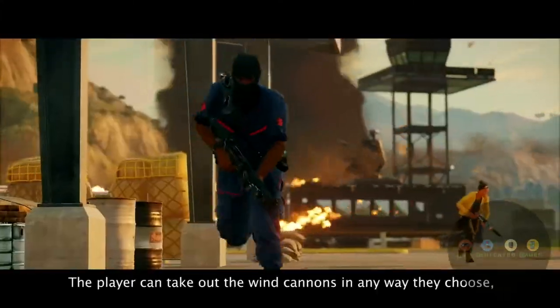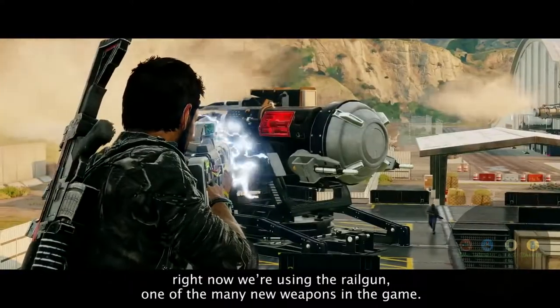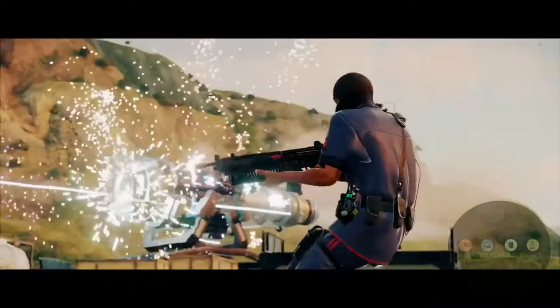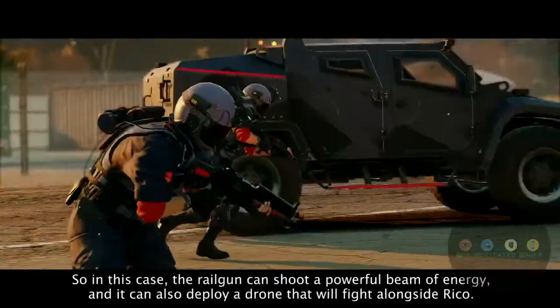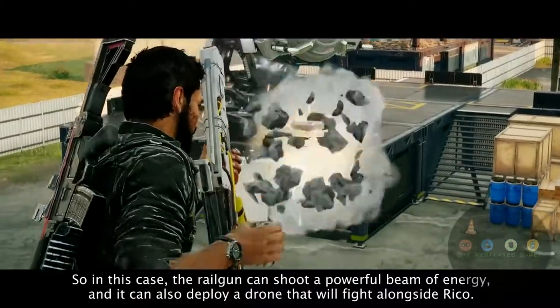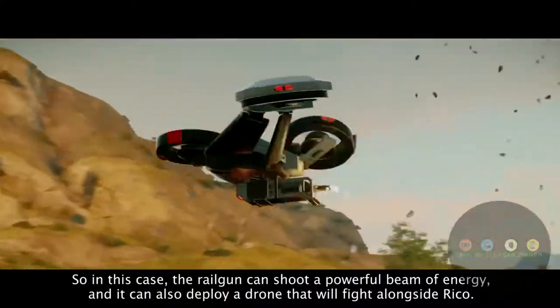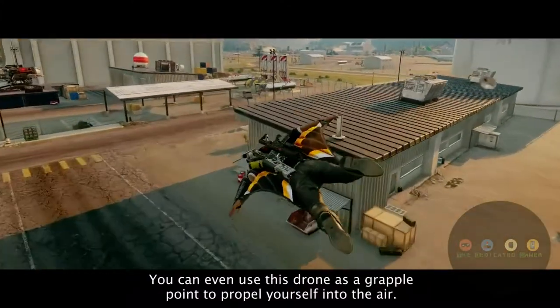The player can take out the wind cannons in any way they choose. Right now we're using the Railgun, one of the many new weapons in the game. All these new weapons have a secondary fire option — in this case the Railgun can shoot a powerful beam of energy, and it can also deploy a drone that will fight alongside Rico. You can even use this drone as a grapple point to propel yourself into the air.